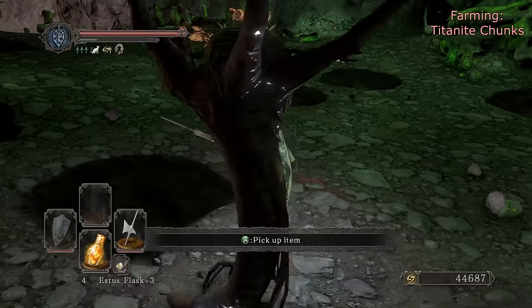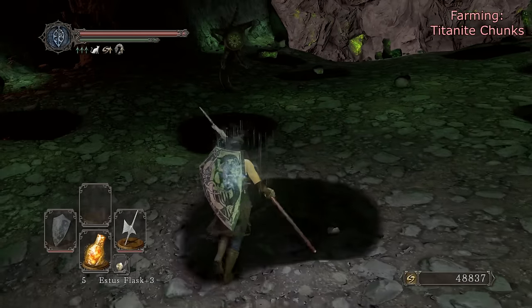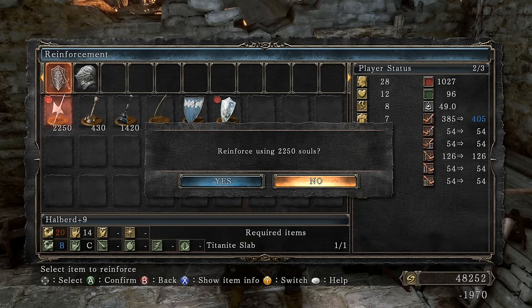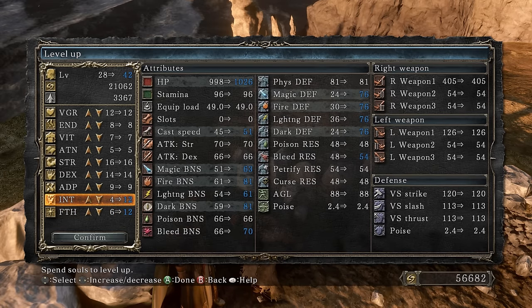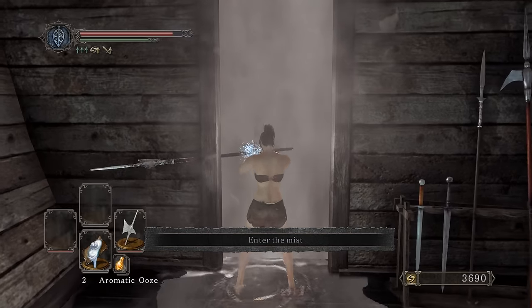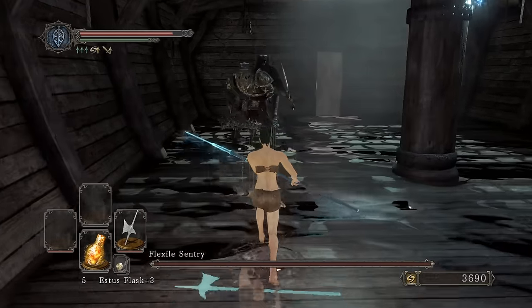Two backstabs and he's dead. First drop — titanite chunk, good start! Pop that rusted coin — there we go, another titanite chunk. That's the one, beautiful. There's our last titanite chunk. We're at plus nine and plus ten. Now we need 12 faith and 12 intelligence — just enough souls. Let's pop the aromatic ooze and go take on Flexile Sentry.